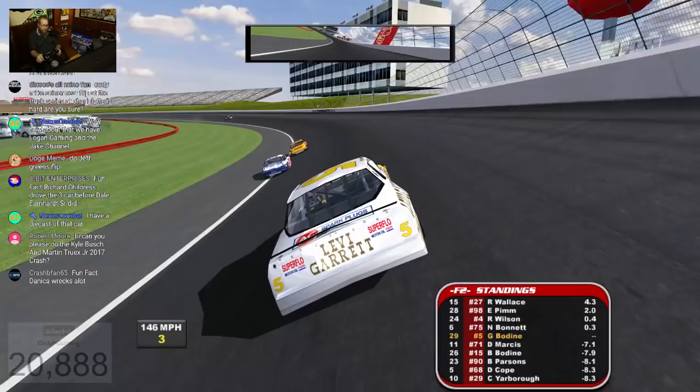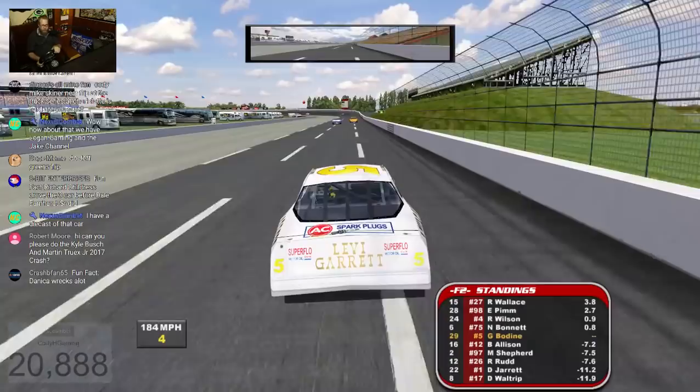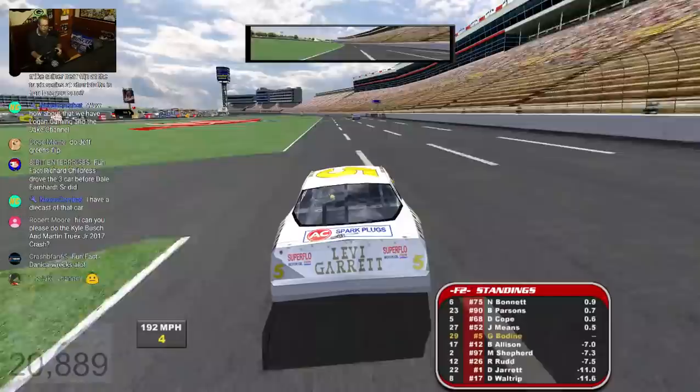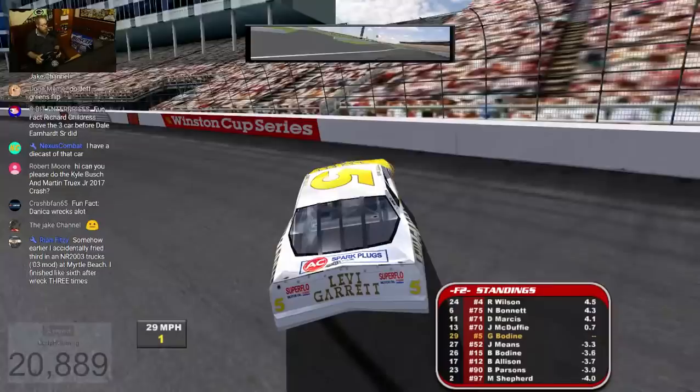Still nothing. I'll try this one again — except I'll have to downshift into first instead of reverse. Jesus, Cody, you're stupid sometimes. I already blew out reverse so I'm going to have to downshift using a different gear this time if I want to spin myself out. I'll try first. I might have to turn the grass grip up just a little bit.